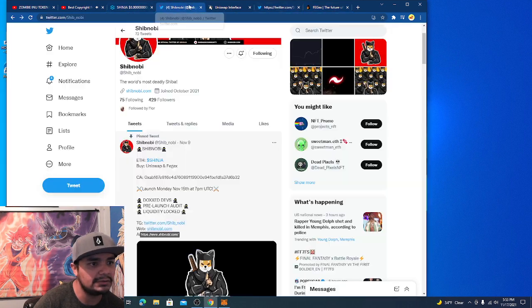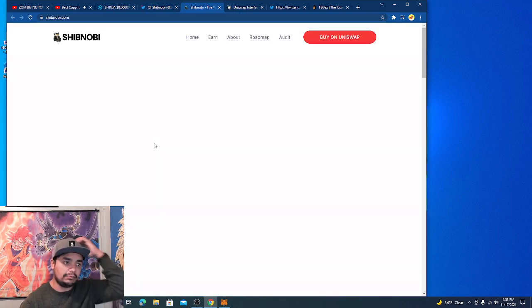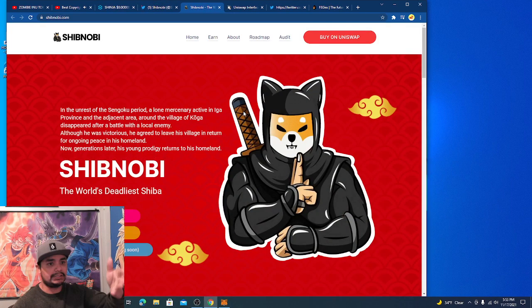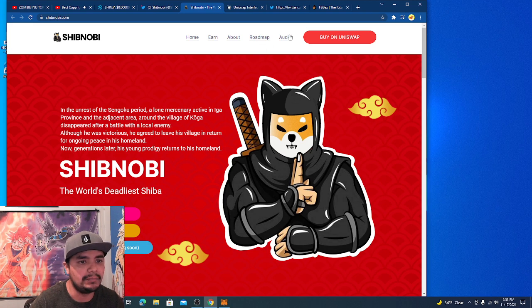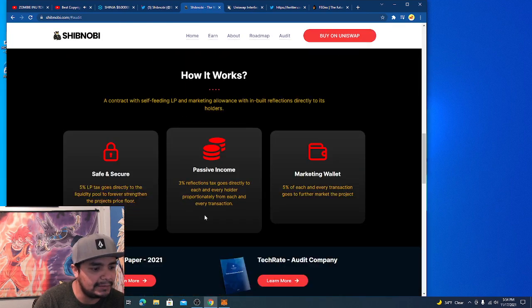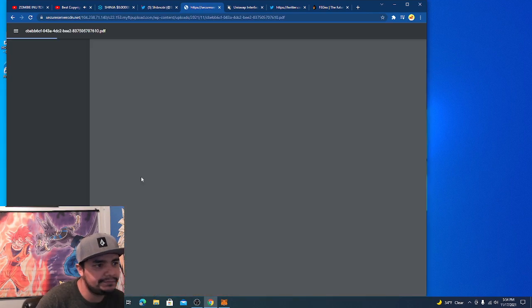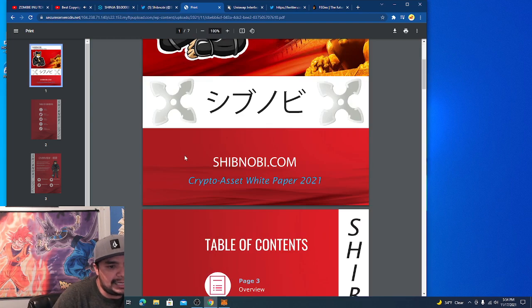Let's go on their website again and talk a little bit more about this token. The cool thing about it is it won't be long before you can buy this on PancakeSwap, and you know how PancakeSwap is when it comes to fees — it's so much cheaper. They do have a white paper, let's click on that — 'learn more' — there we go, so they do have a white paper.